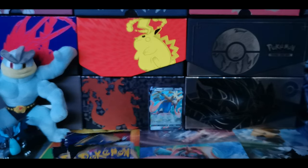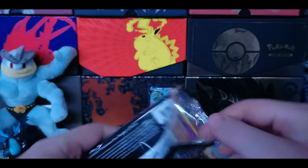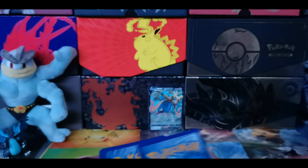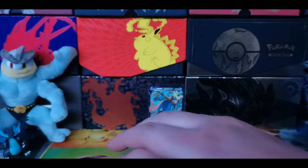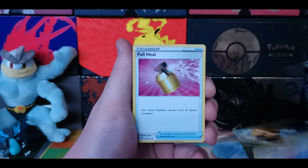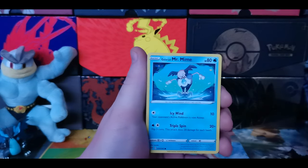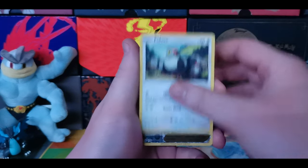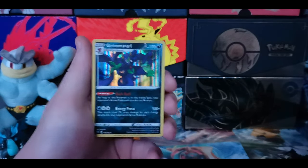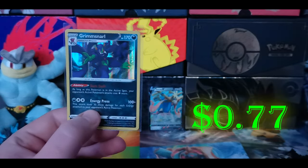So we're going to start off today with some Rebel Clash. Any fans of Rebel Clash out there? I don't think I've opened too much of it, but we're adding two more packs today. We have four to the front, starting off with a Steel Energy, Morgrim, Full Heal, Training Court, Galarian Cursola, Toxel, Mr. Mime, Snover, Pidove, Reverse Holo Boss's Orders, and a Grim Snarl Holographic to start us off today.